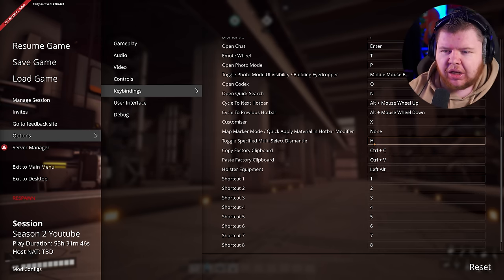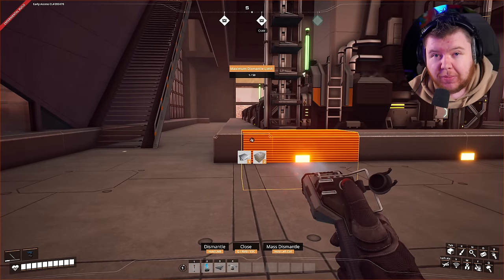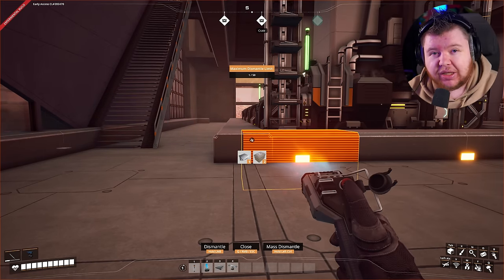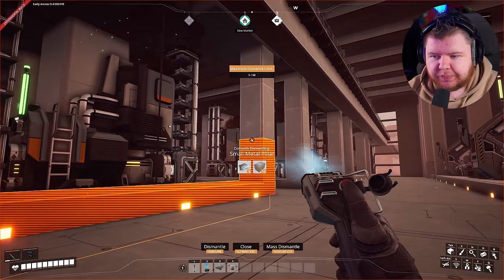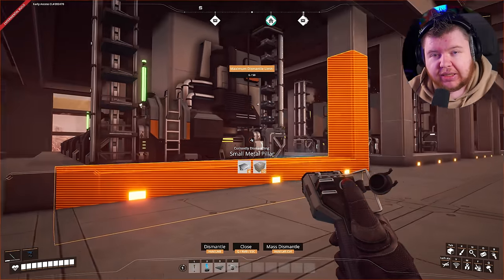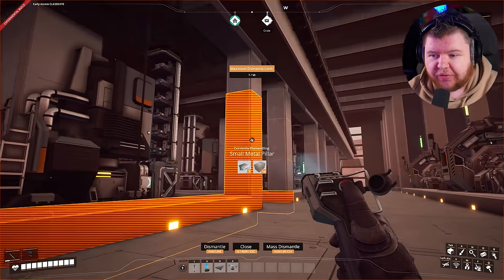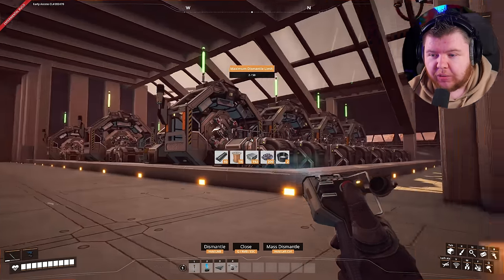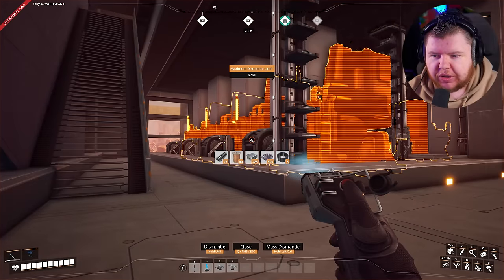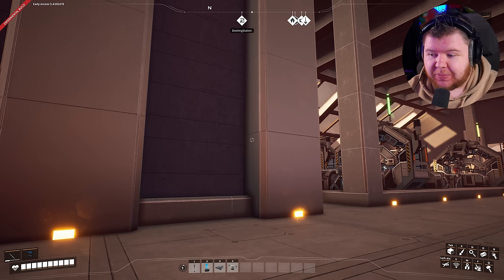What that does is: if you hold Ctrl to mass-select, and also hold the key bind you've just assigned to Toggle Specified Multi-Select, it allows you to highlight only items of the same type — for example, only small metal pillars. This can work for any other item too. If I highlight a smelter and hold Ctrl and the key bind, it will only dismantle smelters.